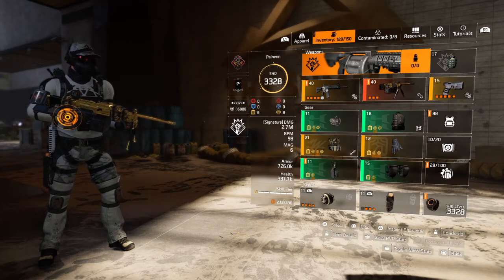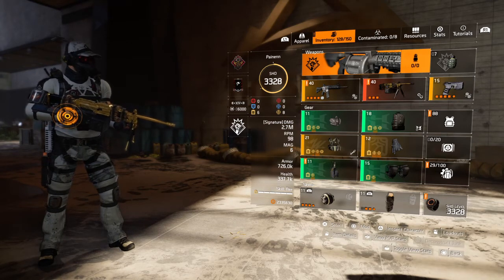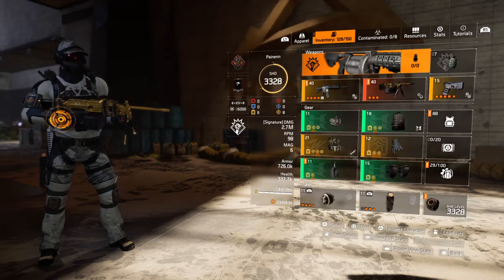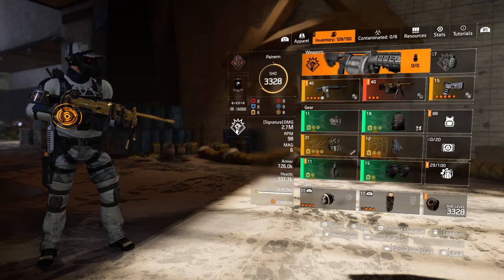You guys have asked me about this, so I'm going to give you a quick rundown. This is my unlimited Seeker Mine build that I use in the Summit a lot. This also gives you unlimited jammer pulse, so you can take out drones, dogs, and electronics that are really a pain in the butt on some of these levels.